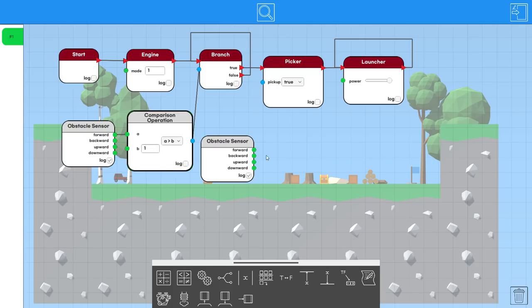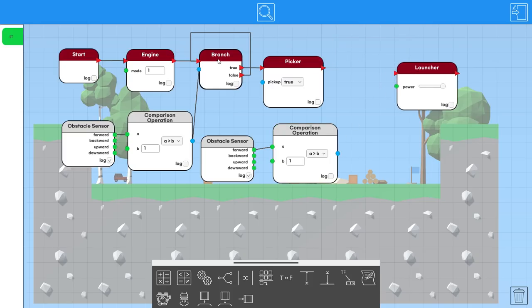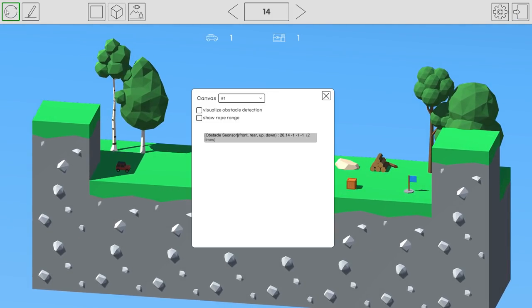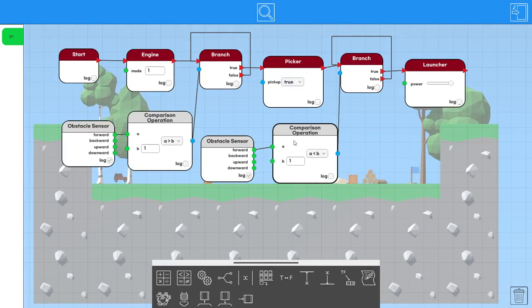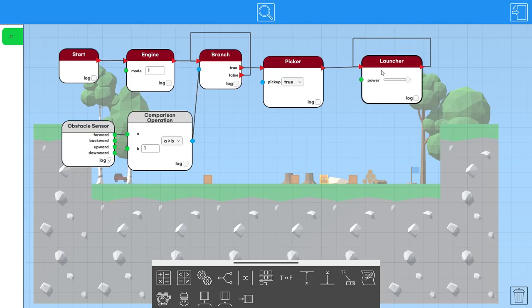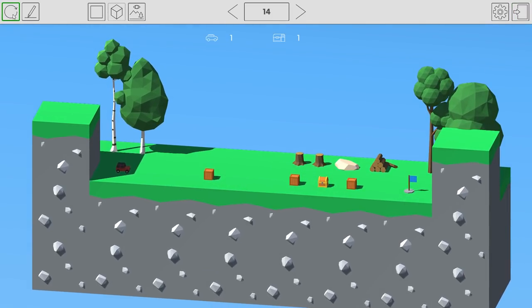If I put two different conditions referencing the obstacle sensor, it evaluates them both simultaneously. Logging both shows there's only one obstacle sensor — as soon as it uses the value it saves it. I also noticed you can loop the launcher back to itself, which means it just rejects everything immediately.